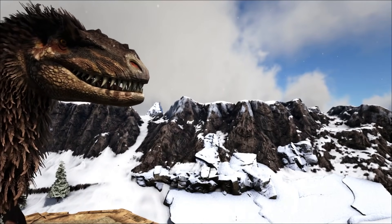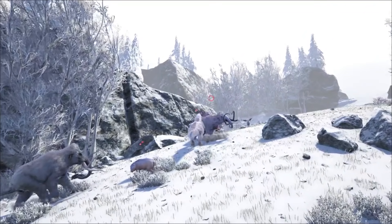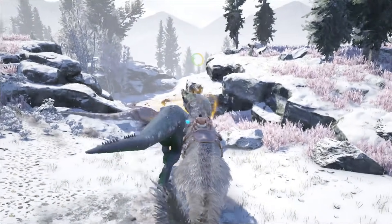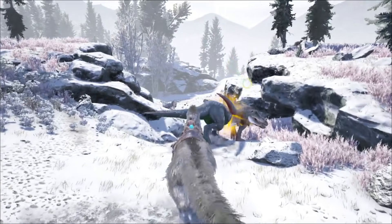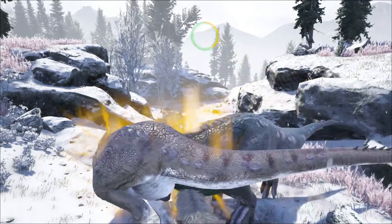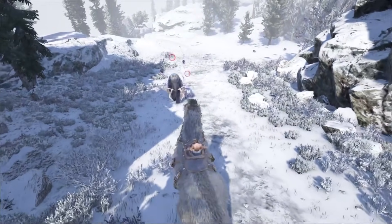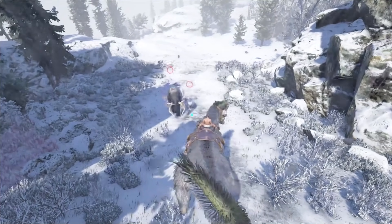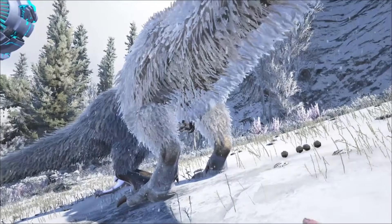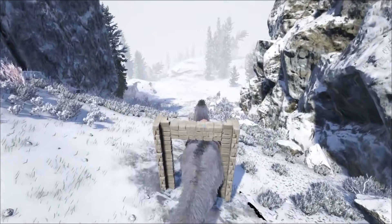In at number 6 is the Yutyrannus — the fluffy Rex relation, which in Ark lore is known to be the main mount of Nerva. It's the OG for buffing dinos in difficult battles, with a courage roar that temporarily boosts damage inflicted by 25% and reduces incoming damage by 20%, making it a needed companion in the heat of a fight. It also possesses a fear-inducing roar which terrifies enemy creatures, increasing damage taken by up to 50%, with creatures at full fear fleeing. Pumped into health it's a great addition for boss fights, and is one of the easiest ways to craft Extraordinary Kibble. It's also the largest dino to fit through a dino gate.